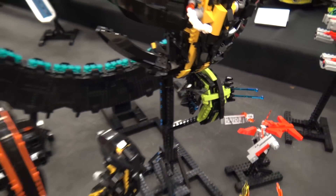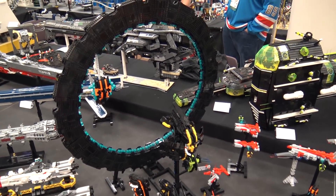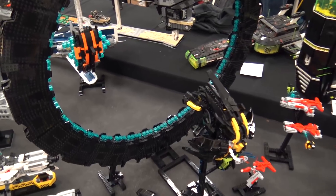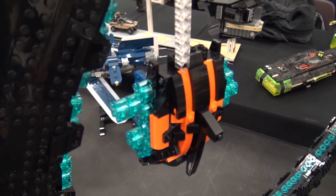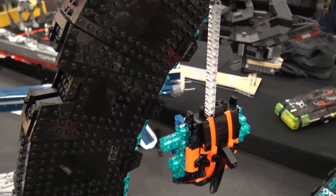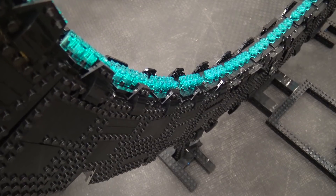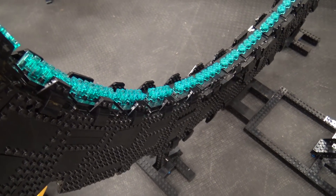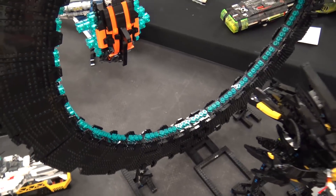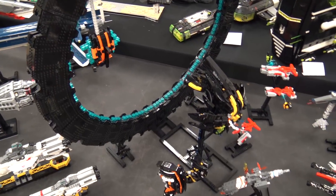So that's the idea. Talk about kind of the techniques you used for some of the ships there, and then also the portal itself. Sure, the circle I used for the portal was a technique I've used before in smaller ships. Last year I had a Guild Highlander from Dune that had a series of cylinders connected together by plates. It's basically just click hinges and snot bricks hooked together with regular hinges to create a nice supportive structure as you get bigger.